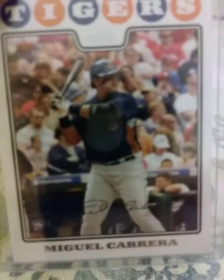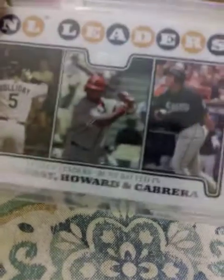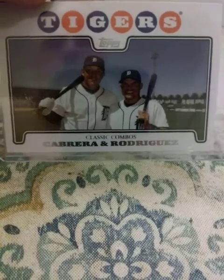Topps League Leaders, RBIs — Howard and Cabrera. Now this is a cool card: it's a Tigers card with Cabrera and Pudge together. Those are cool times — Verlander when he first started, we had Cabrera, we had Pudge. That was the beginning of an awesome run.